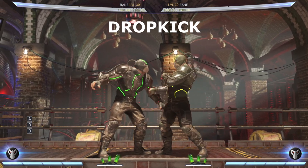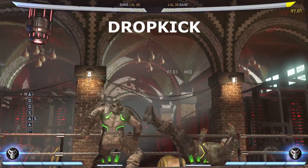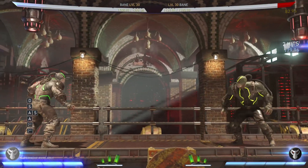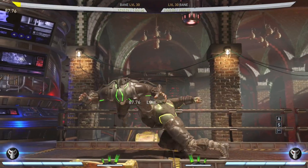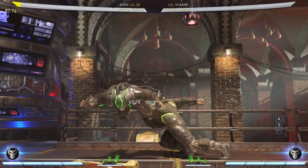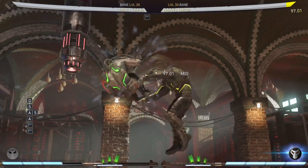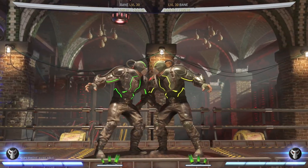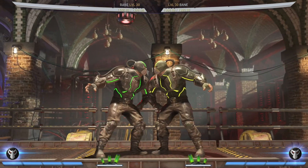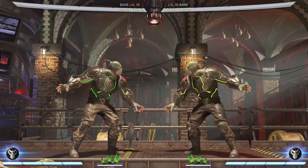Next up is Drop Kick, which changes the meter burn of the Venom Uppercut (down back two) into an overhead drop kick. It's still an invincible wake-up, so it becomes an overhead hit that you can throw out that people might not be expecting. It's minus eight, but you still get the invincibility on wake-up.